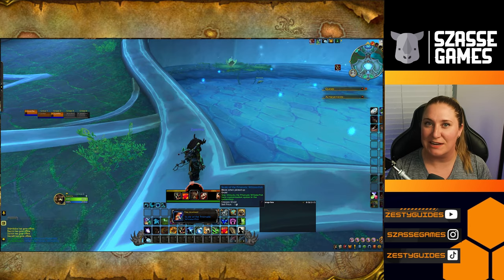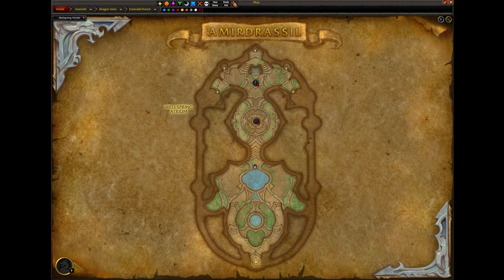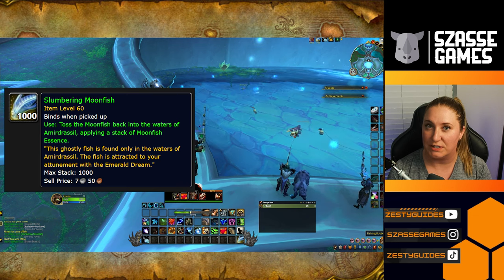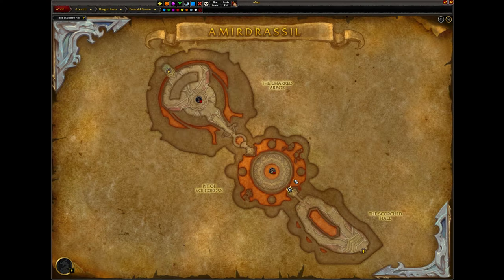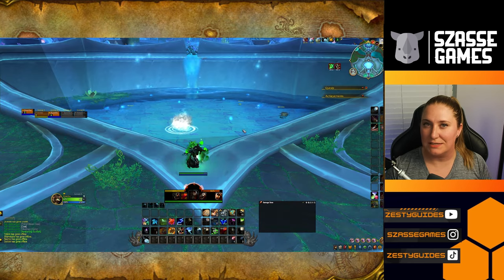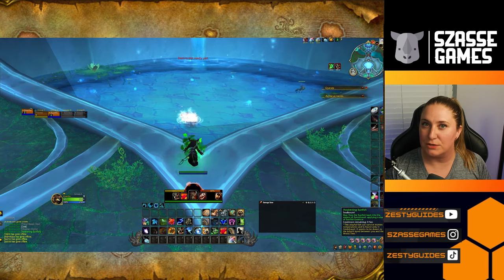To unlock the Dreaming Nadra, you need the Scale of the Prismatic Whiskerfish. From the waters of the Wellspring Atrium, you'll need to fish up 10 Slumbering Moonfish. From the lava pools in the Pit of Volcaros, you'll need to fish up 10 Awakening Sunfish. When you toss these fish from your bags back into the water, you'll get a buff — the Attuned Angler.